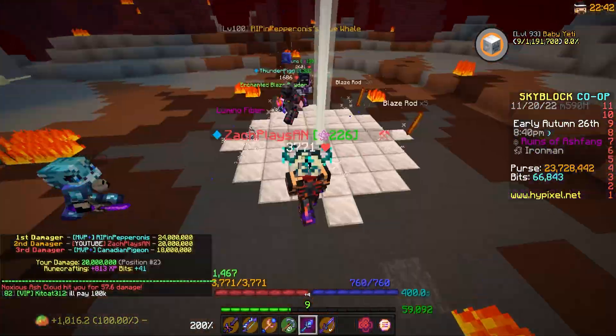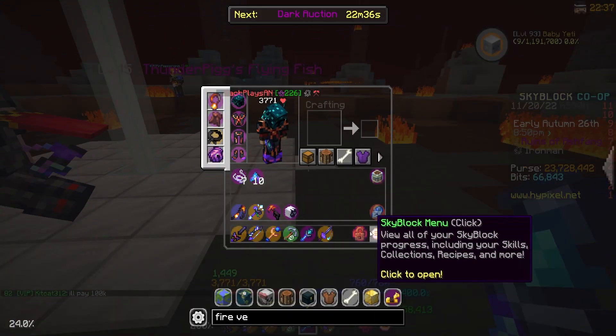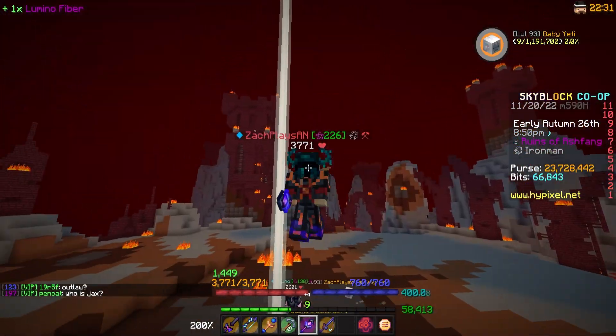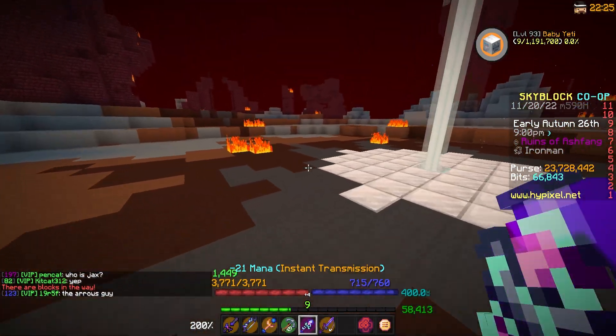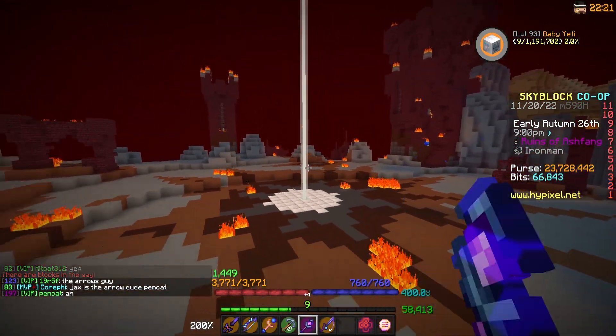Ashfang has been defeated. I see a Lumino Fiber and Enchant Blaze Powder — I will take that. We should have eight Lumino Fibers now, so we need two more. We need to kill this boss two more times. The Fire Veil Wand is something I've wanted for a while — not only for the museum, but it's also just a really good item all around. I see everyone rocking that thing, so I kind of want to join that party.